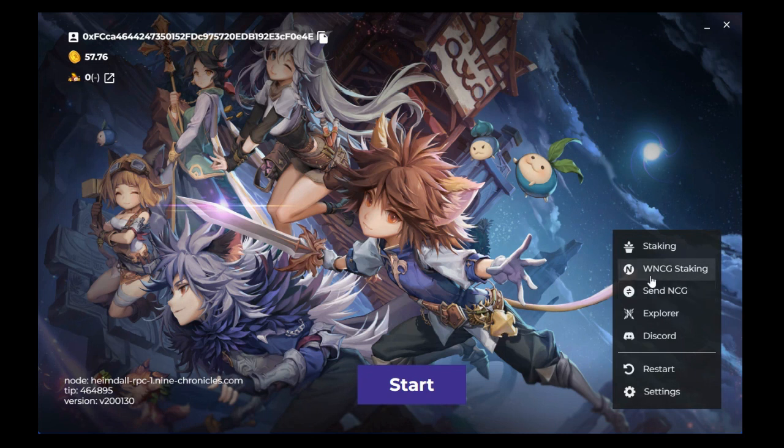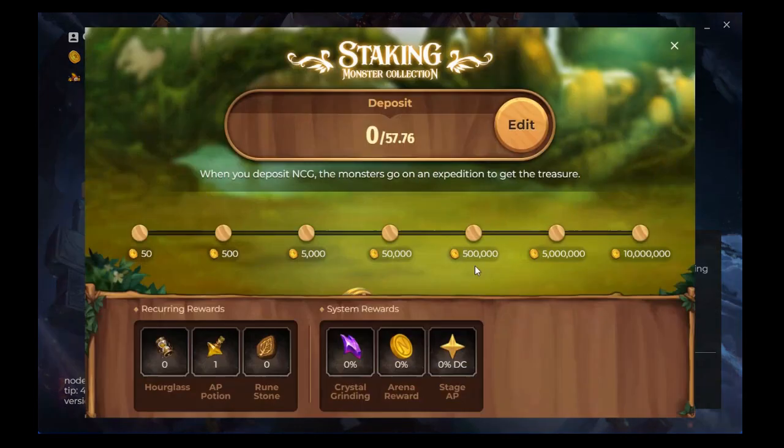In this case, we're looking at the staking option. It says 'Wrapped Nine Chronicles Gold Staking' — if you hit that it goes to a website where you can stake on Balancer, which is a DEX. The wrapped version of Nine Chronicles Gold runs on the Ethereum blockchain, while native Nine Chronicles Gold runs on its own blockchain called Heimdall.